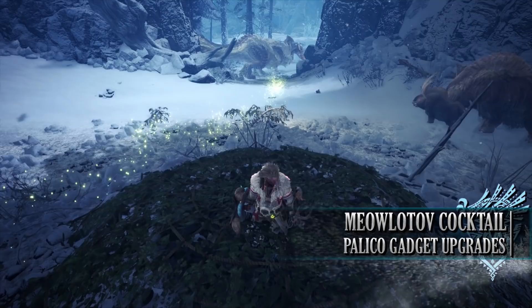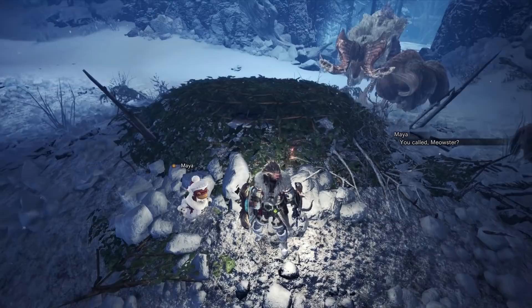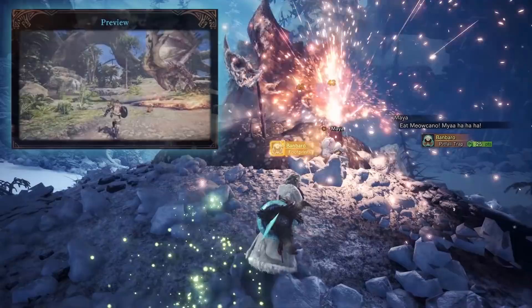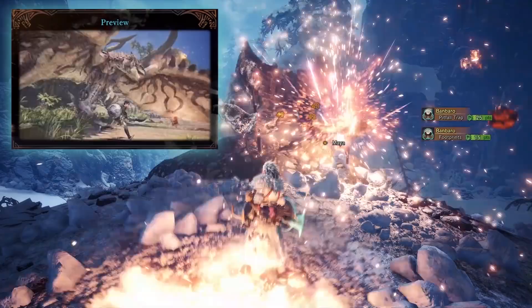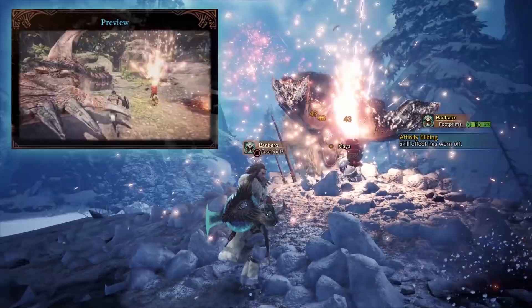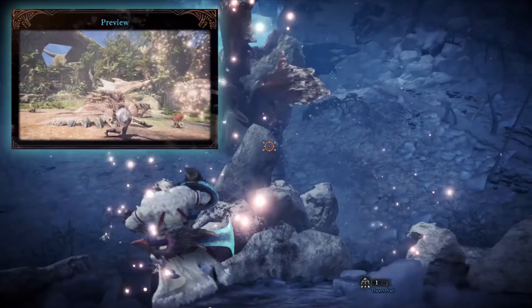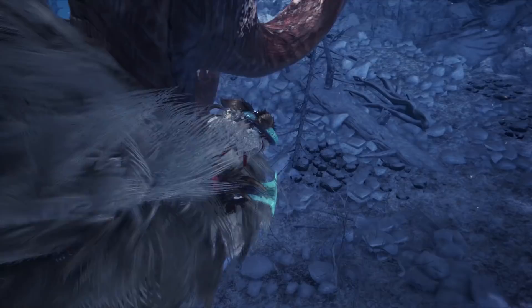The final Palico gadget is the Meowlatov Cocktail, a DPS-focused gadget enabling your Palico to deal blast damage to a monster through various explosives. Once you get your Palico proficiency with this gadget to level 11 or higher, you'll learn the Meowl Kano. This allows your Palico to pull out basically a Roman candle firework, which sprays explosives in a 360-degree radius around your Palico, damaging any monster within range. After a short time of constant damage it will eventually explode. This is a great DPS option, especially if you can crowd control a monster first by putting them in a trap, inflicting an ailment, or knocking them out.